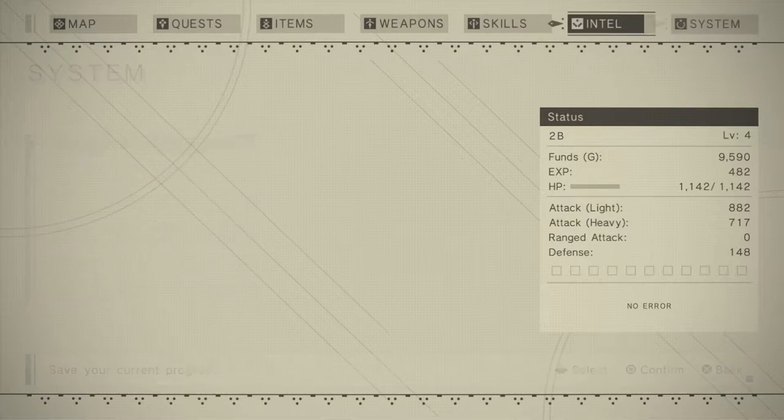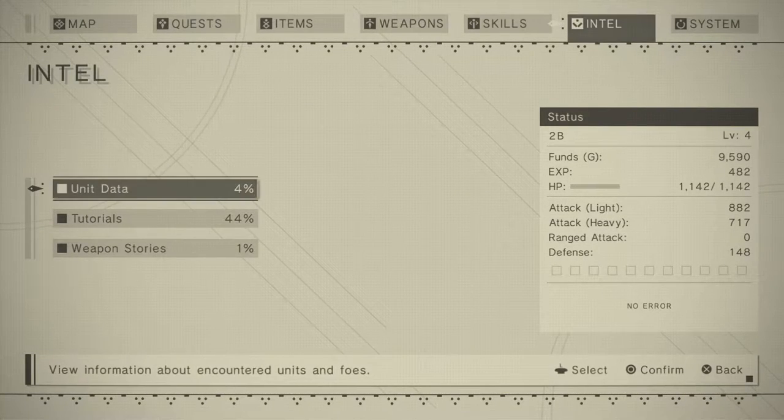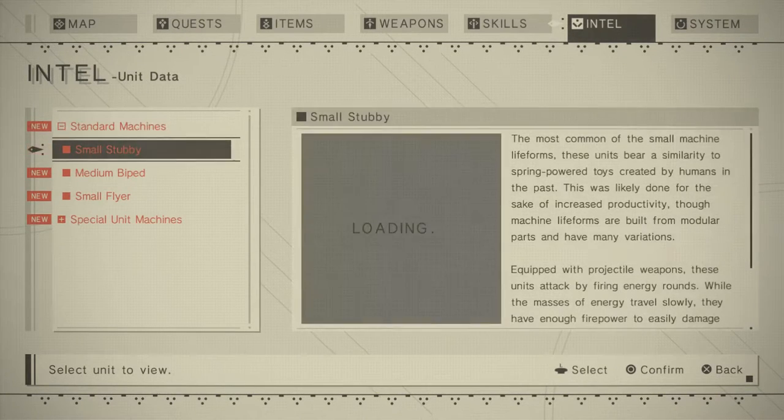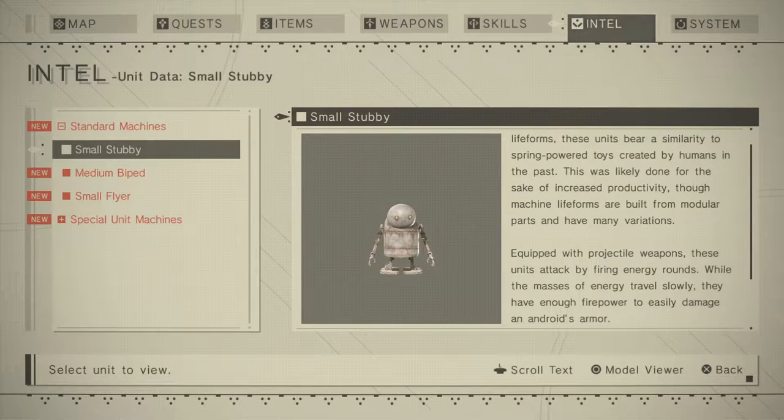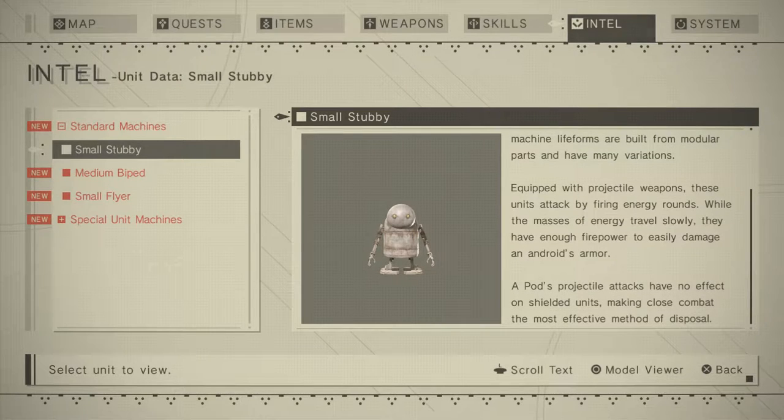Alright cool, let's take a look at a little bit of this. 'Small, stubby — most common of the small machine life forms. These units bear a similarity to spring-powered toys created by humans in the past. It was likely done for the sake of increased productivity, though machine life forms are built from modular parts and have many variations. Equipped with projectile weapons — these units attack by firing energy rounds. While the masses of energy travel slowly, they have enough firepower to easily damage an android's armor. A pod's projectile attacks have no effect on shielded units, making close combat the most effective method of disposal.'